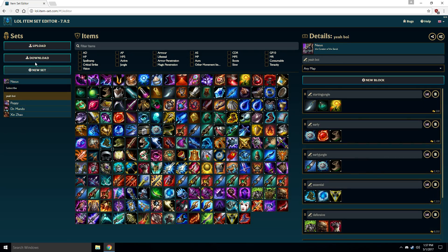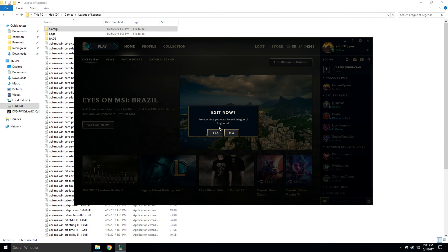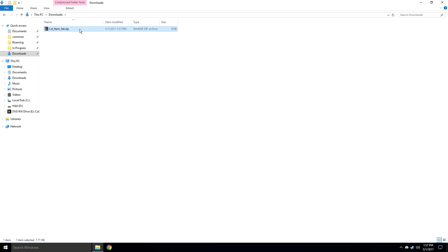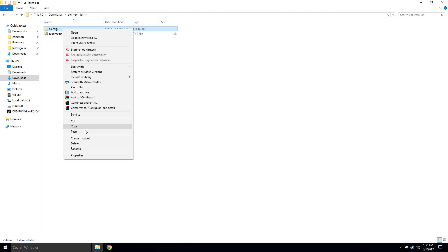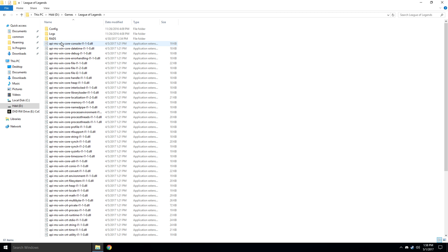If you're all done, go ahead and click Download. Make sure your League is closed or it might not work. Locate the downloaded RAR file and extract it. Then you want to copy the config folder and head over to your League of Legends folder. Once you're there you'll see a folder named config — go ahead and paste it in here and let it replace the current items if it prompts you to.